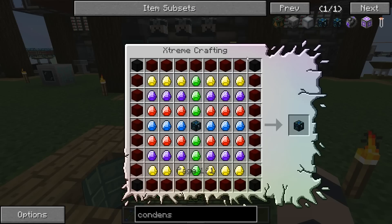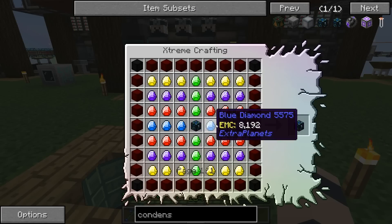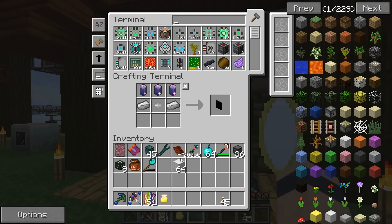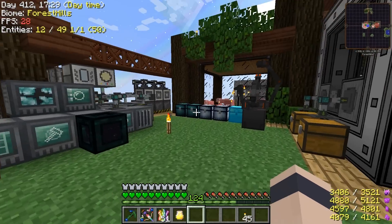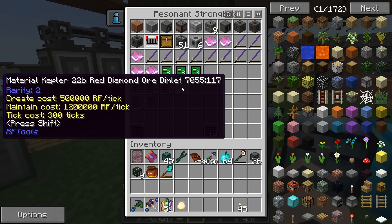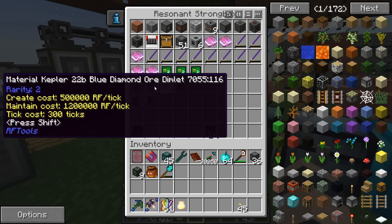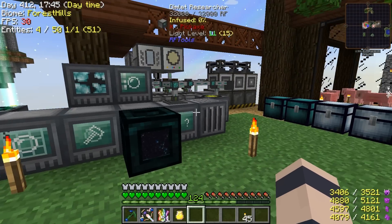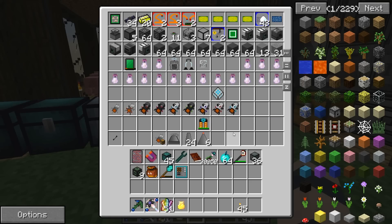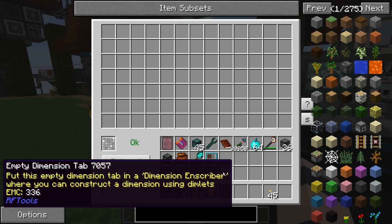There are two versions — mark 1 and mark 2. We have all the ingredients except for five different colored gems in the middle. They come from the Kepler planets in Galacticraft, and you know how fun Galacticraft was. When we did the RF Tools dimension creating I kept an eye out for these Kepler material dimlets — we have four out of five right now. I'm going to try to make the last one — we need the purple one — hopefully without doing Galacticraft.